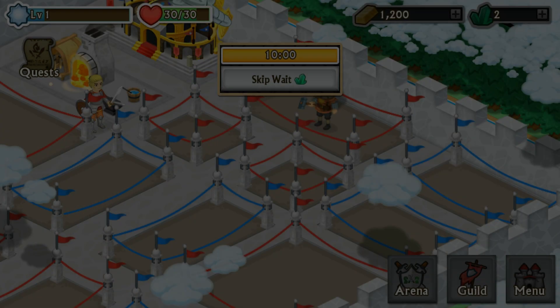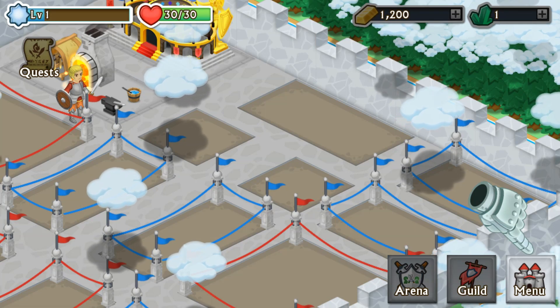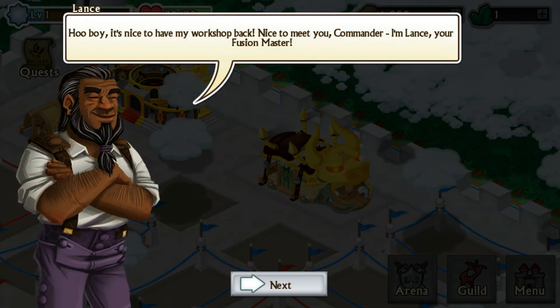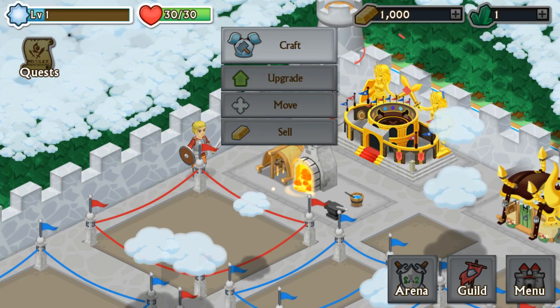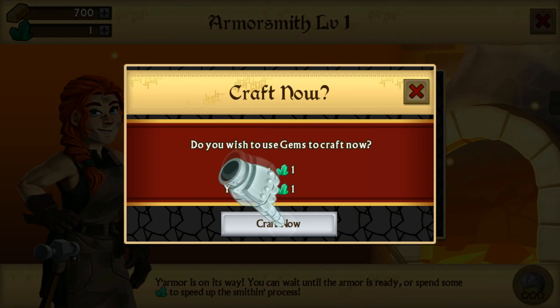I don't really like tutorials so I'm gonna skip right through most of this. Shop building — confirm. What is this for? Craft — okay, so we're getting our Earth Armor.